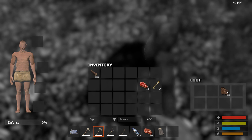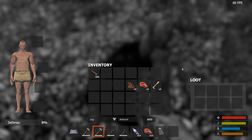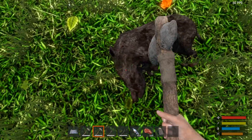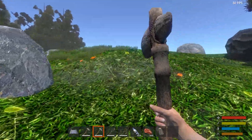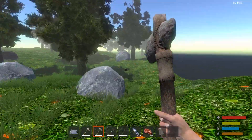Meat. And leather, I think. Can we harvest anything from this thing if I hit it? Any more? No. So we just got that little bit of meat. What are we on? An island? We're on like a floating island or something.